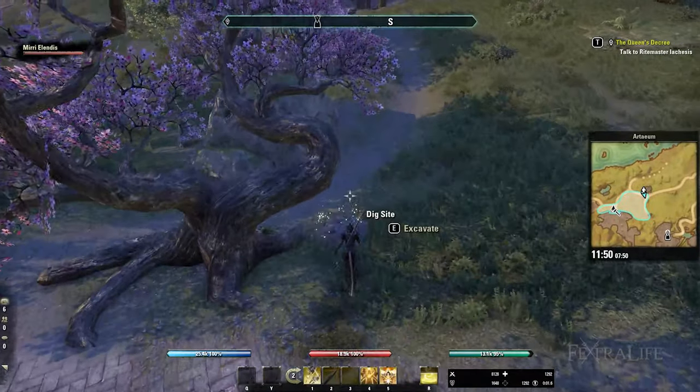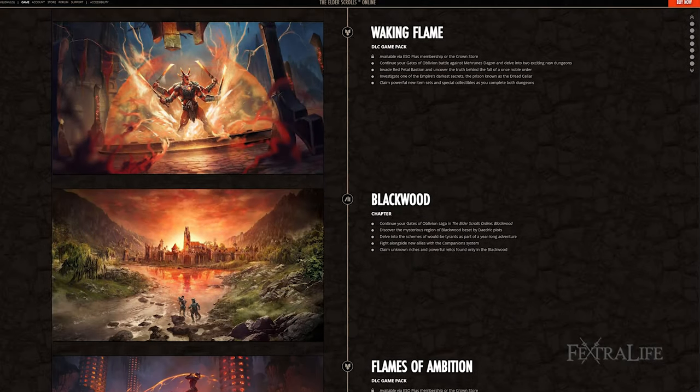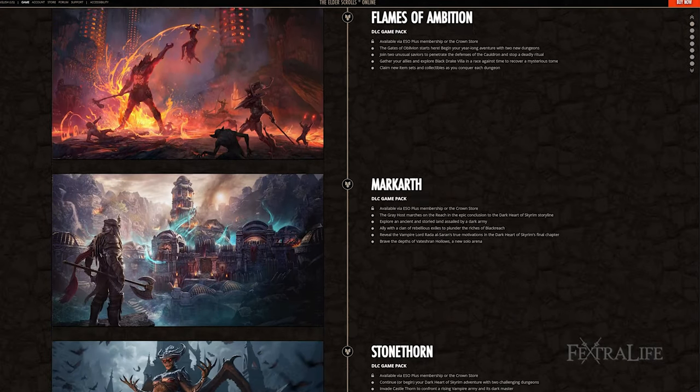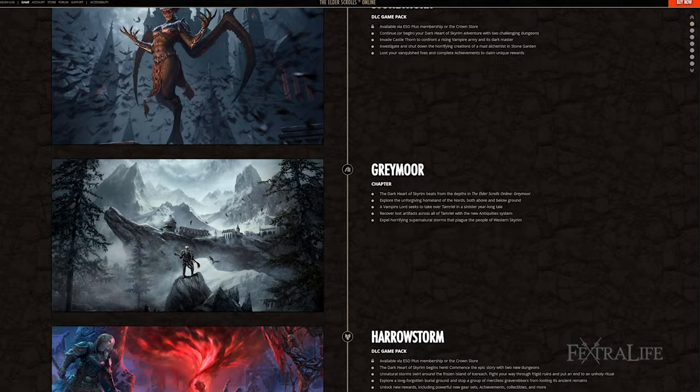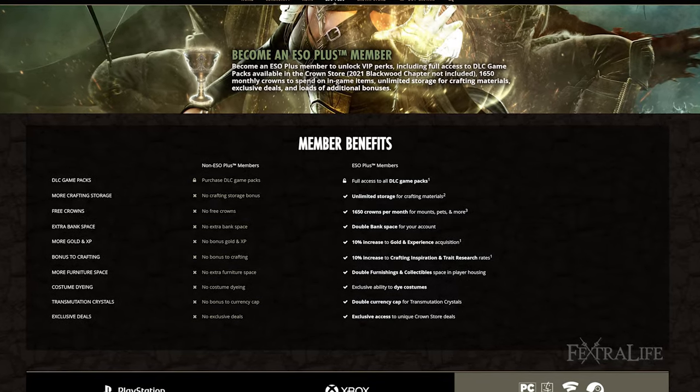More often than not, the site where these pieces are excavated is situated in the same zone as where you found its lead. Note that you have to own every expansion and many DLCs in order to obtain all Mythic items in ESO. For this reason, it is recommended you purchase the Blackwood Edition and subscribe to ESO Plus for a month while obtaining these items.